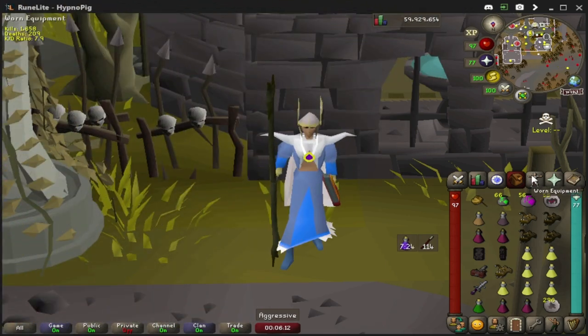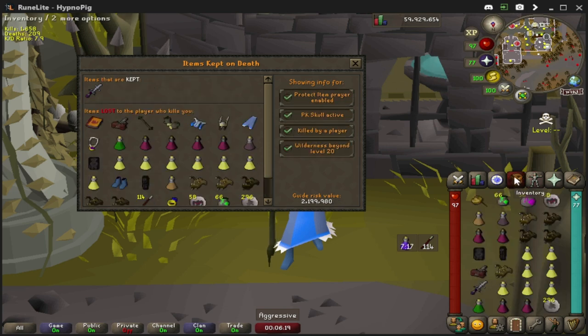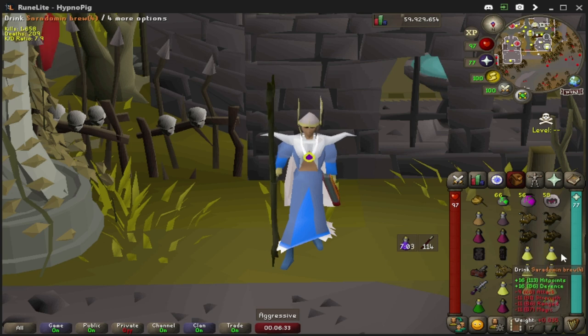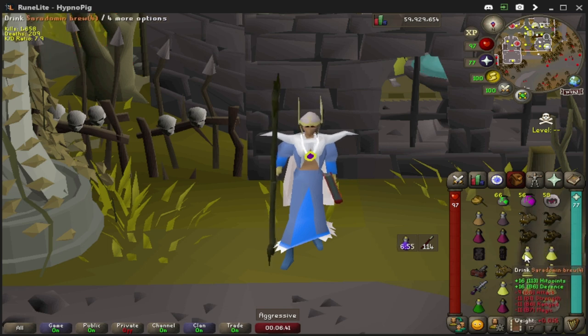Now for this second section, we are going to go over high level eating as well as high level risk. As you can see, I'm risking 2.2 mil right now. In this risk, you do not want to eat purely Blighted Fish, because you simply won't have enough food to survive. At this point, everyone is using Saradomin brews as their main source of food. Comparing this to Anglerfish: one Saradomin brew is around 60 to 64 HP, while one Anglerfish is 22 HP — so it's nearly three times as much food.